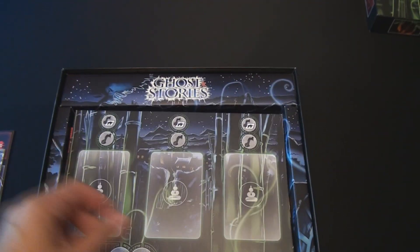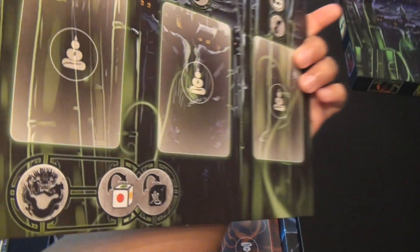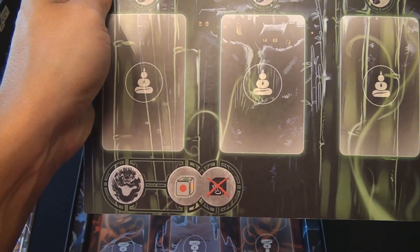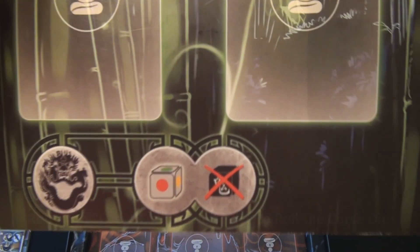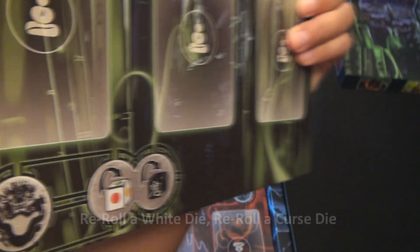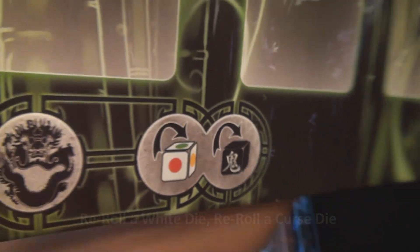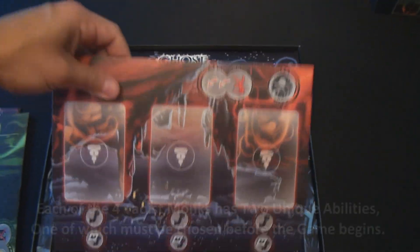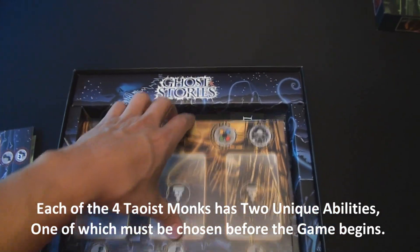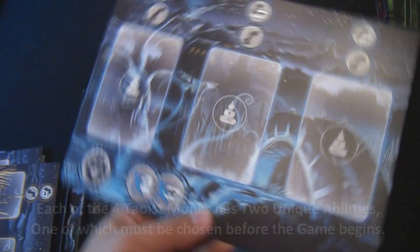There are four player boards representing the four Talos Monks in the game. Each of them are double-sided, showing you one of their two powers. For instance, this is the green Talos Monk — he's able to roll a fourth die and does not have to roll the cursed die. On the back side, his power is to roll one regular die and reroll the cursed die. All four Talos Monk player boards are color-coordinated: yellow, blue, red, and green.